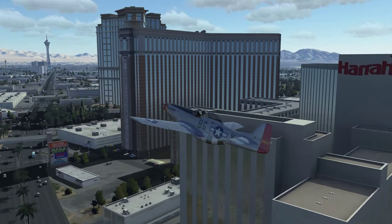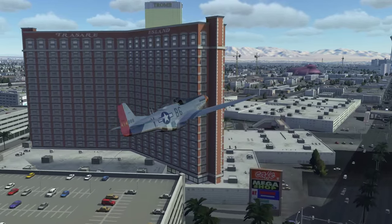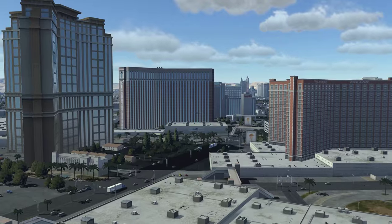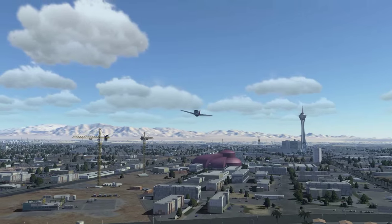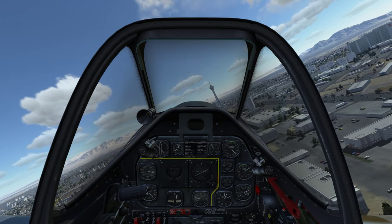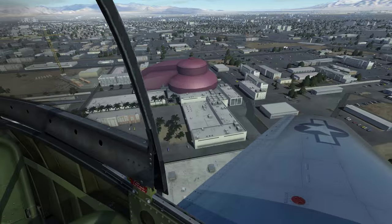On the right is Harrah's Las Vegas and the Venetian and the Palazzo. Here on the left you can see Treasure Island and behind it the Trump International Hotel. And now we will pass the Adventure Dome theme park — this purple round thing below us here on the left.